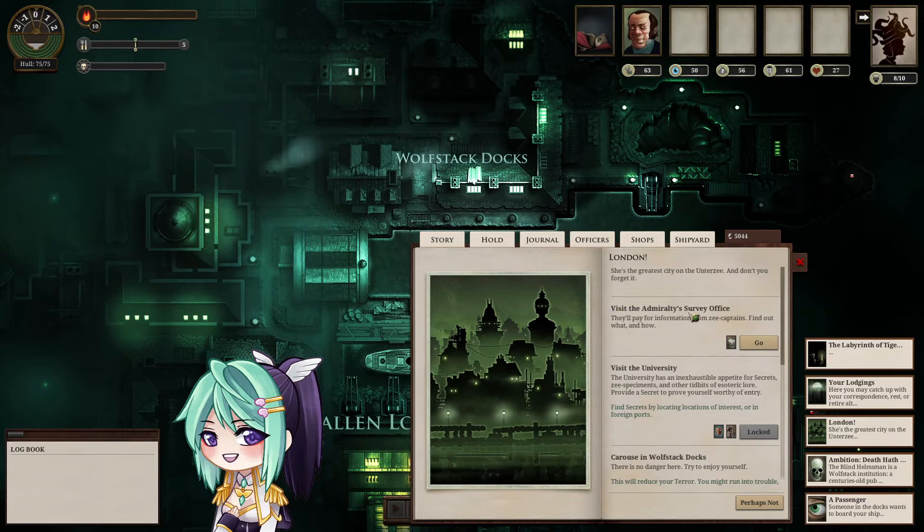Visit the Admiralty's Survey Office. This is kind of like your boss in London — you go out to sea, gather information from other parts, come back and give your information here. They'll pay for information from Zee Captains. The Admiralty's picket fleets and intelligence networks are long gone; the Survey Office pays Zee Captains a small sum for recent information. The pay is okay in the beginning, but not that great later on.